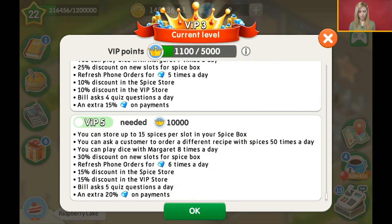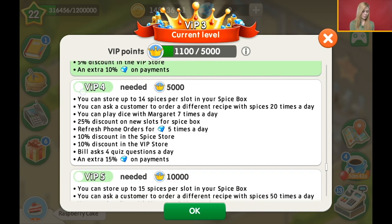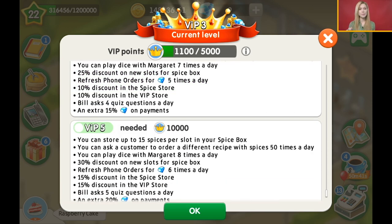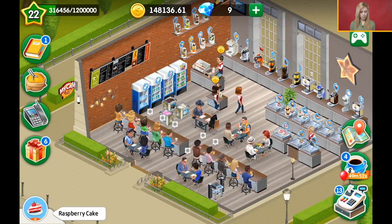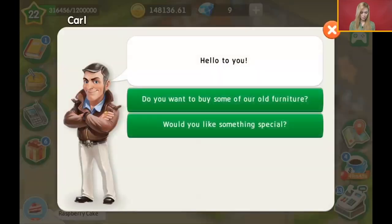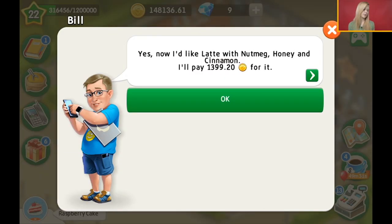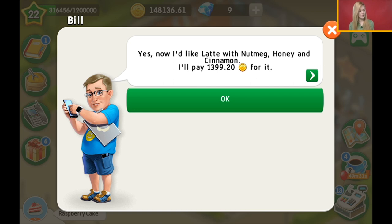The VIP level brings you more bonuses. For example, you can ask a customer to order a different recipe with spices — 20 times a day for VIP 4, and 50 times a day for VIP 5. So if you don't like it that your customers always order something with anise or rose, you can ask them to order something different, like maybe you'd like something else. Now he wants the latte with nutmeg, honey, and cinnamon instead of anise or rose.